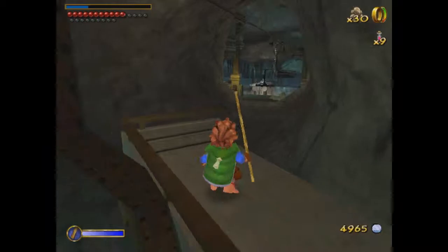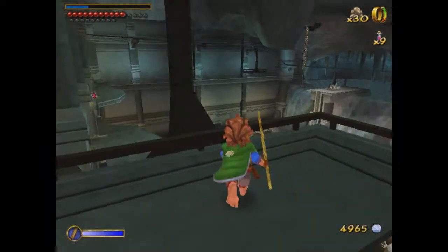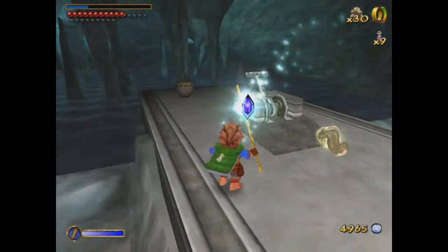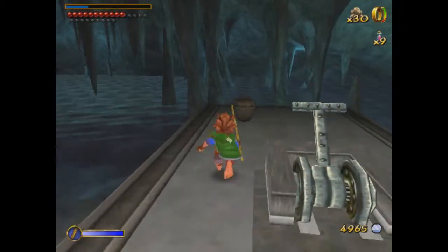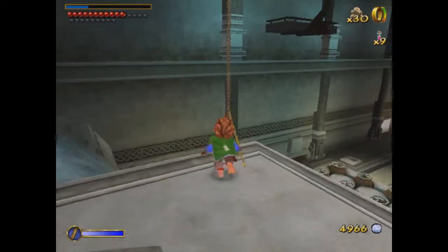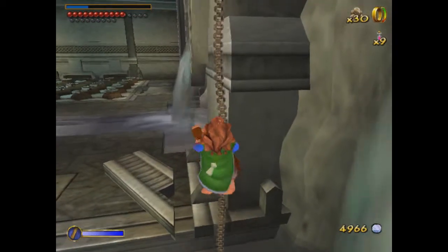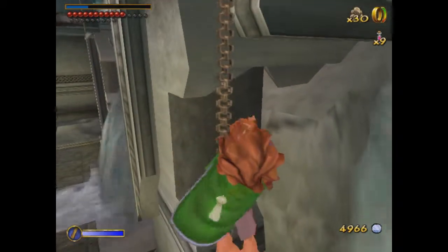This music always just blows my mind — look how epic it's trying to be. Oh, I should've stopped and grabbed that. I'm gonna have to ride all the way around again. Oh well. This is where we wanna stop — right here we can get a scroll: Master jump tactics with the sword. And we can go ahead and lower this chain, not that we'll ever need to, but I guess to get down.